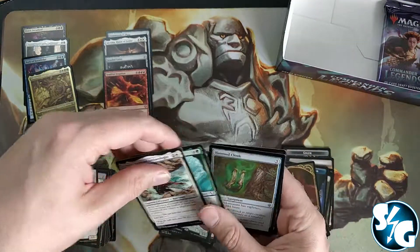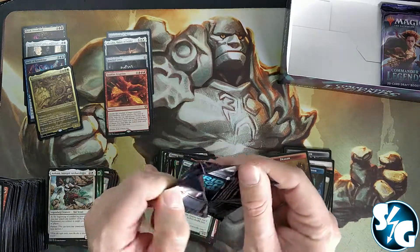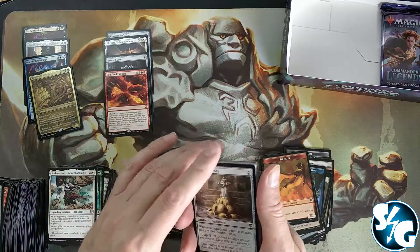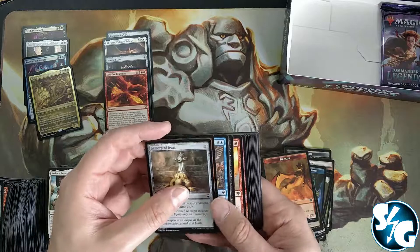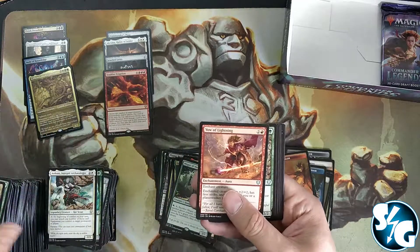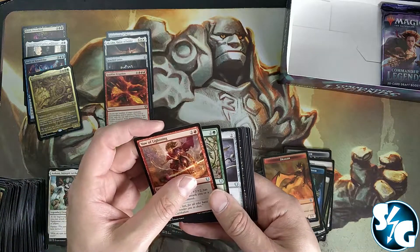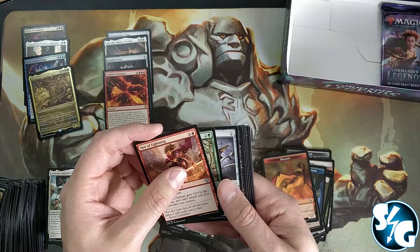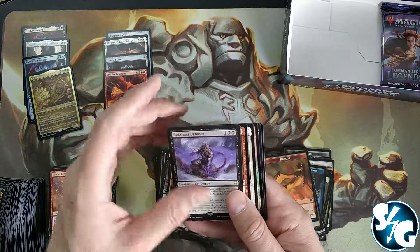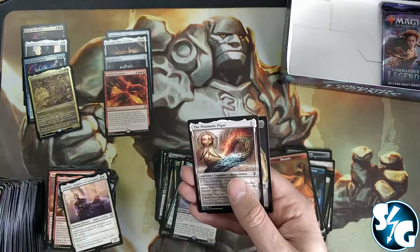I'm thinking of doing that because there's so much going on in the world right now. Everybody is living in their own little bubble, but now that everything is opening up again and people are vaccinated, it might be nice to look after other people as well. There's one pack left. Raksha Debaser, Breeches, Rebbec, and a Charcoal Diamond, with another Prismatic Piper.